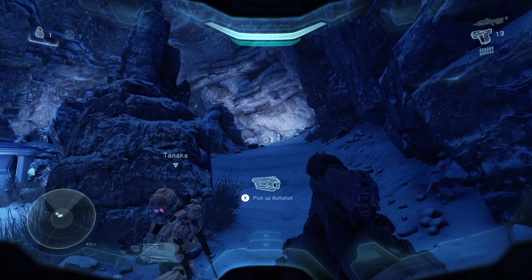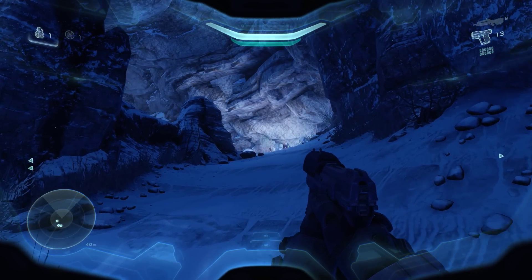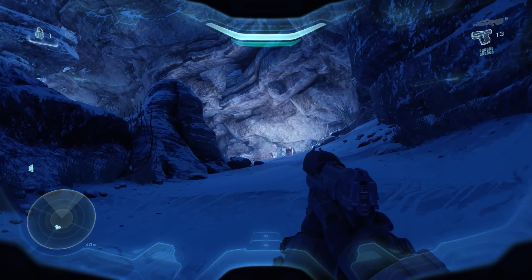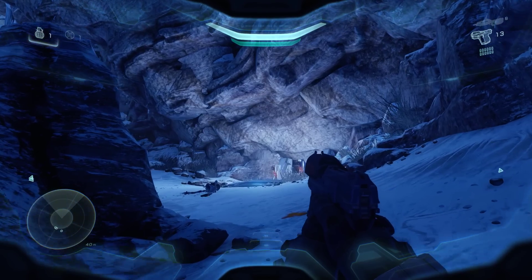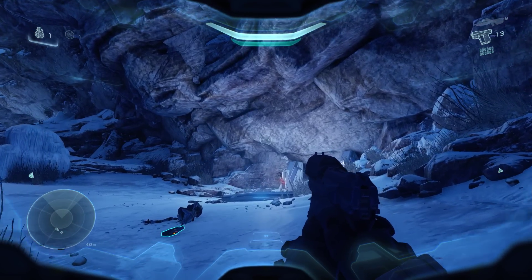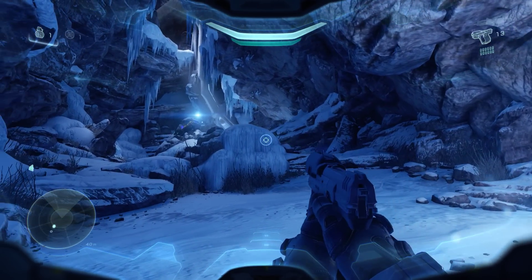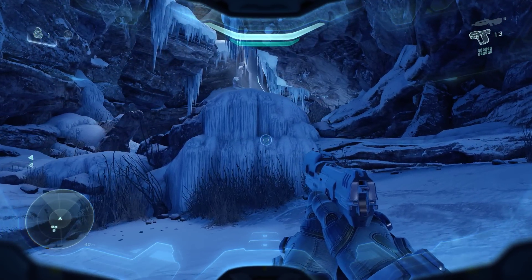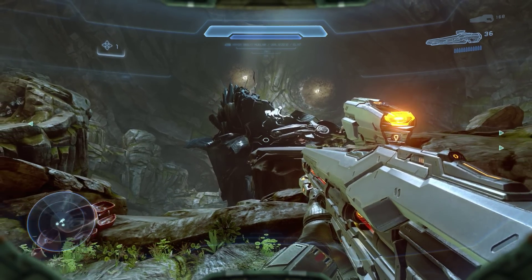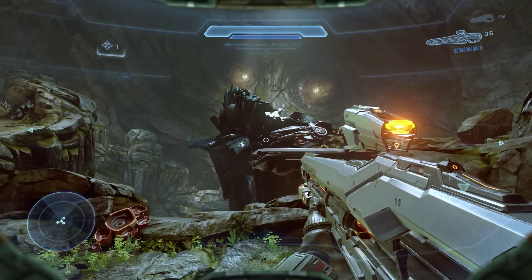Let's take a look at Halo 5's level of detail system. As in many games, object detail is adjusted based on proximity, meaning models will use lower quality assets from a distance, with higher quality models being swapped in as the player moves closer. The issue here is that these LODs often appear too close to the player and lack any sort of transition — it just sort of pops. Notice how the background geometry pops in as we move closer and further.